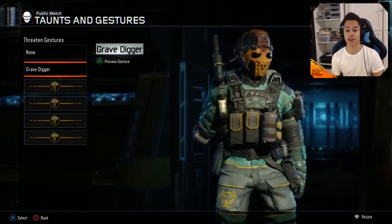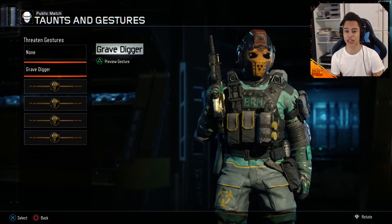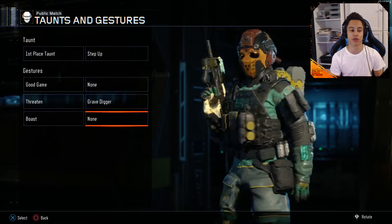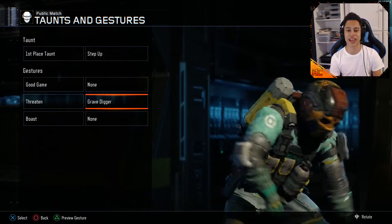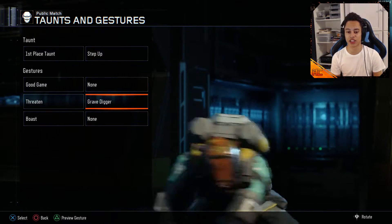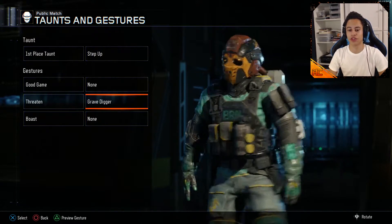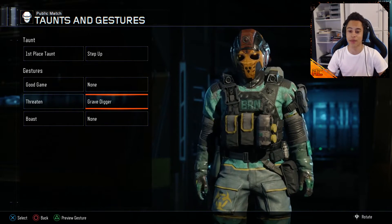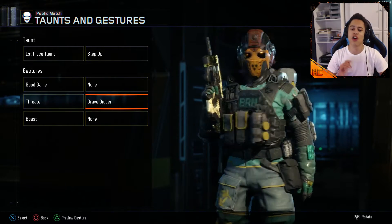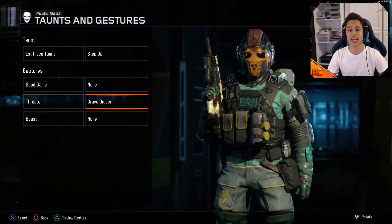You get these from the supply drops. I believe this was a rare one — I'm not too sure, I got this one quite a while ago. You can see here he is grave digging. It's actually a really nice gesture because it's a full body action; some of them are just hand actions. We're gonna get into gameplay, hopefully win the game and then use this in a map.